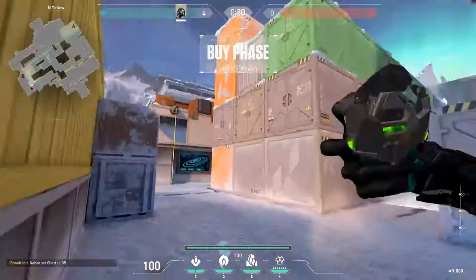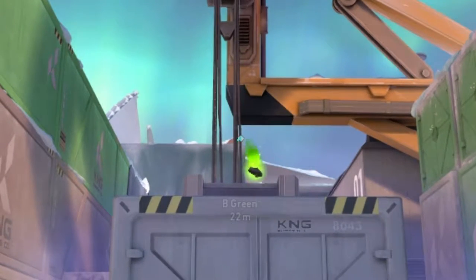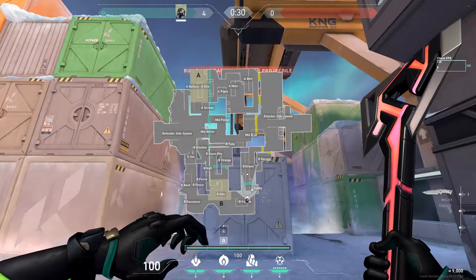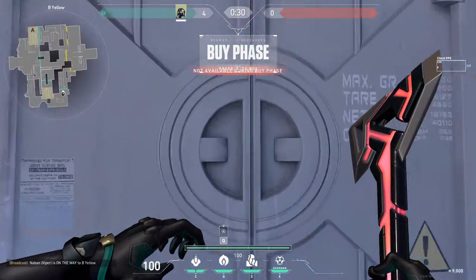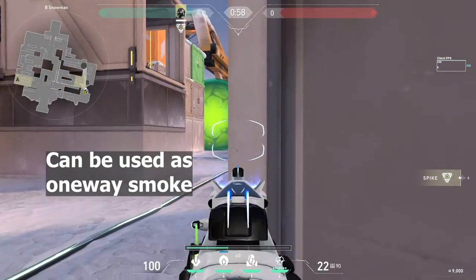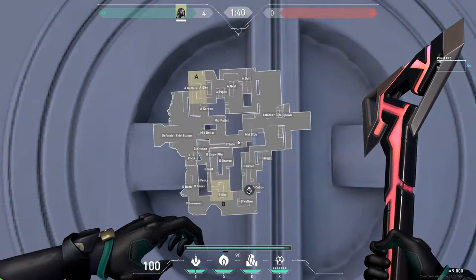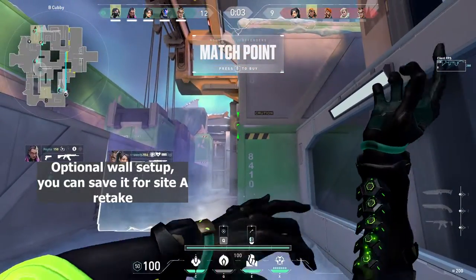Stand in front of this corner, then aim this spot. Cam beneath the smoke. The enemy team might think that this is a one-way smoke — it is — but this is also a hiding spot. You can set up your screen as well, optionally.